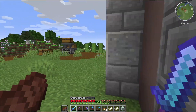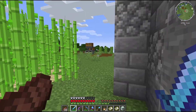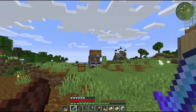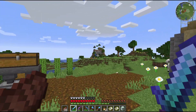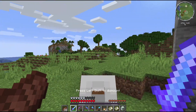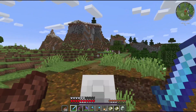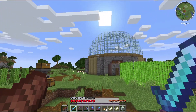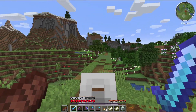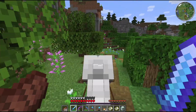Where did my horse go? I just turned my back on it. Anyway, that's our storage area — there are just nice views all around this place. Let's ride over to the castle and take a look at the flower farm.